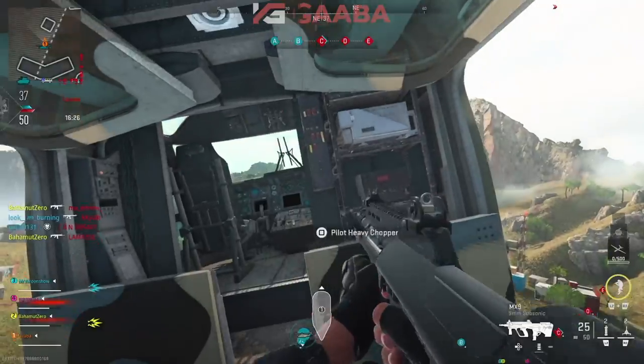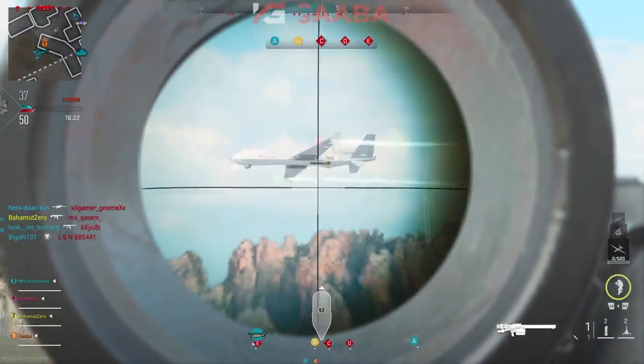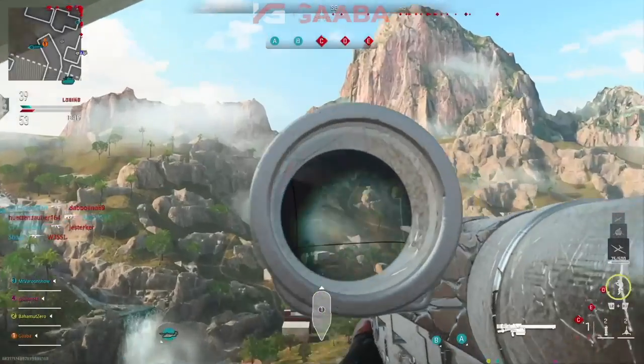With the Joker, it also locks on to enemy UAVs, counter UAVs — the lot. It's just a lot slower. But there are certainly lots of things in the sky to shoot down. Playing Ground War and shooting up at the sky while hanging around your own resupply areas is the best way to get lots of ammunition and shoot lots of things down.